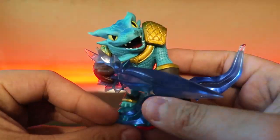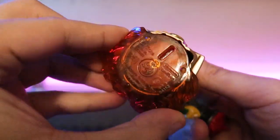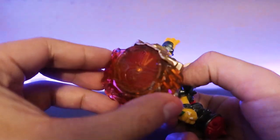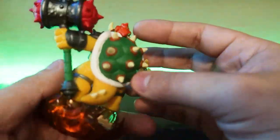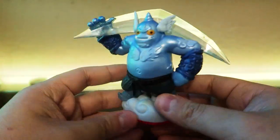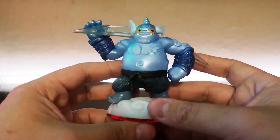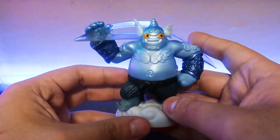This is Hammer Slam Bowser — one of my favorite Skylanders of all time, just because he's so well established. He's also an amiibo. I wish it was a dark one but he'll probably go for a good amount of money. Next — I never got this one before — this is Gusto from Trap Team, with his big boomerang.